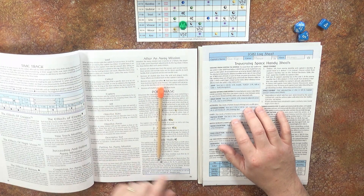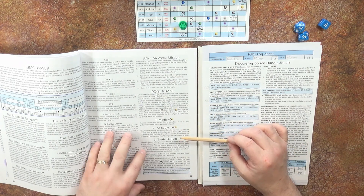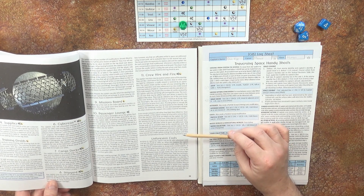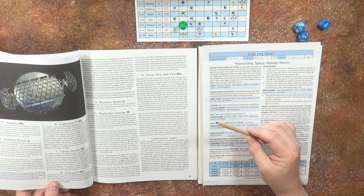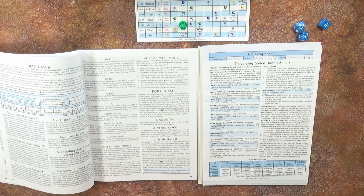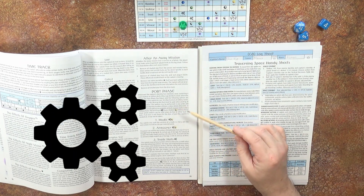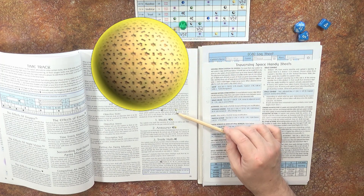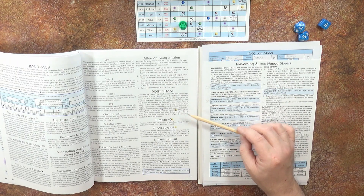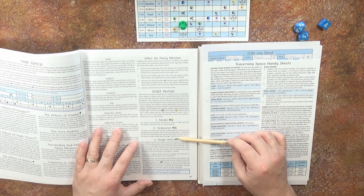The port phase begins on page 31 and there's a series of steps that you can perform. They're all optional, none of them are required. You basically can travel to a spaceport and perform the options available to you. The first thing to be aware of is that there are two types of spaceports: space stations which have a cog symbol, and military bases which have a planetary type icon. When you go to them in the port phase section, it tells you with an icon what's available at that port.